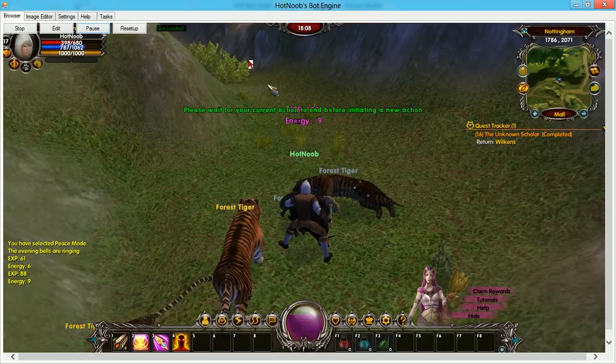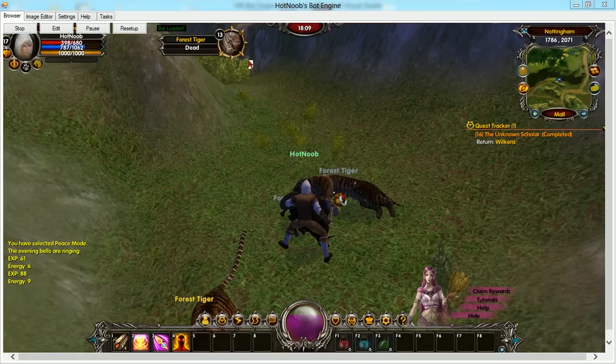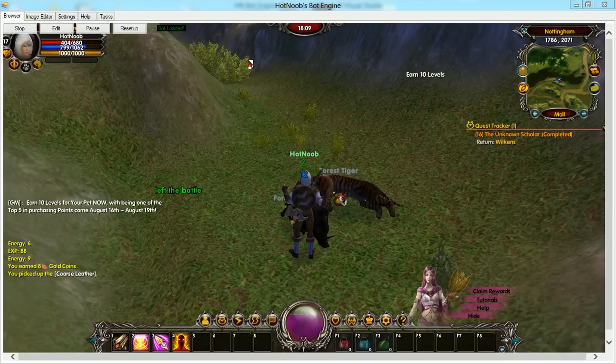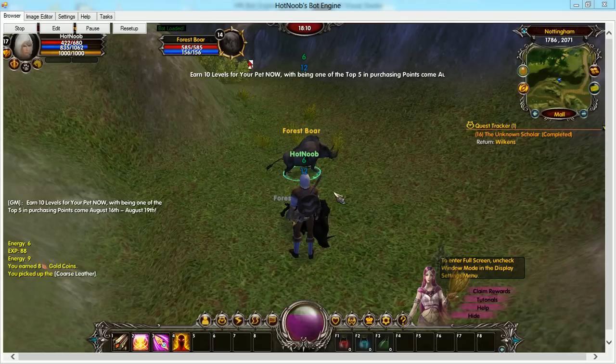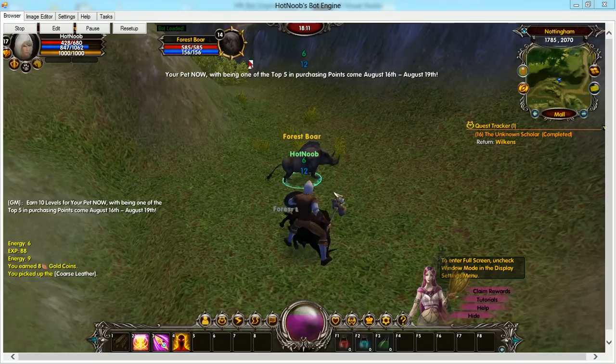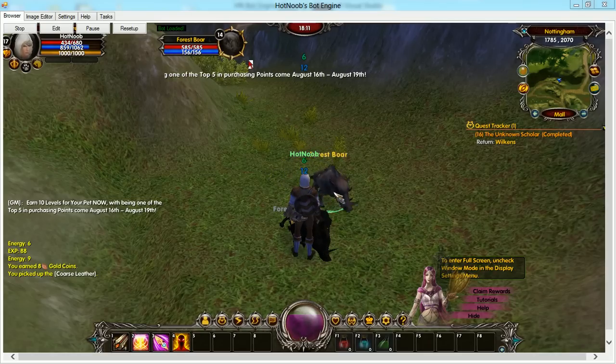It checks your HP and all sorts of things, and I think right now it's trying to pick up something. When your HP gets too low, basically all it does is it doesn't attack another monster, but it will attack a monster if it's targeted.